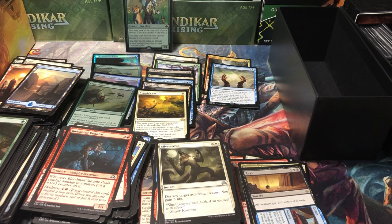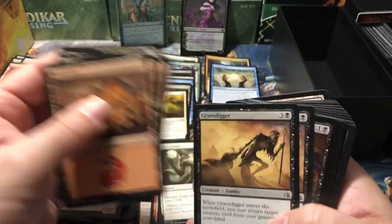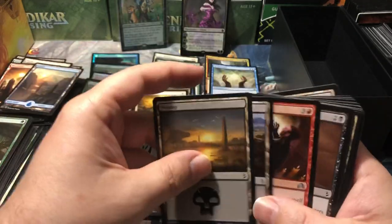Liliana — Death Wielder! That's a five dollar Lily, she's worth five bucks. That one just kind of jumped out at me. I just picked up a stack that I thought was gonna be bulk and there's a little Lily on top. Never complain about that. All right, getting down towards the sleeves — Heart-Piercer Manticore. Quite a few more rares than I expected. I kind of figured this would be picked through.